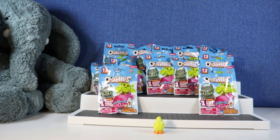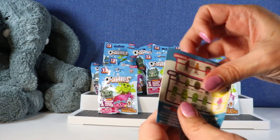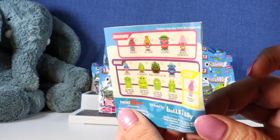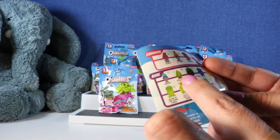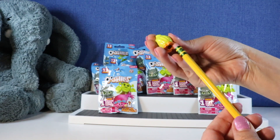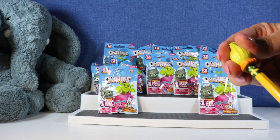I think this checklist is just what was on the back of the pack. Yeah, so that's maybe a more clear checklist for you guys. There it is. And we got Fuzzbert — that's a rare! So if you're not familiar with Ooshies, they are of course pencil toppers. They're cute. There's Fuzzbert.